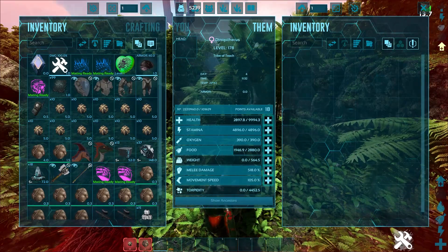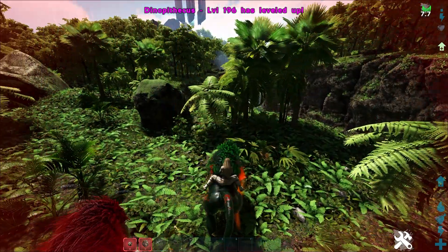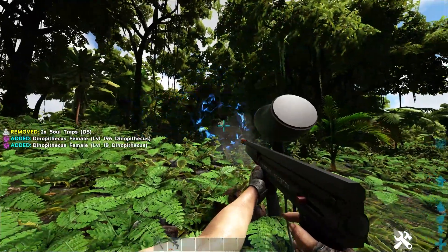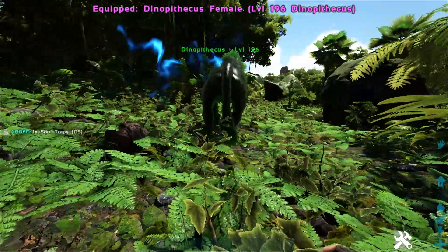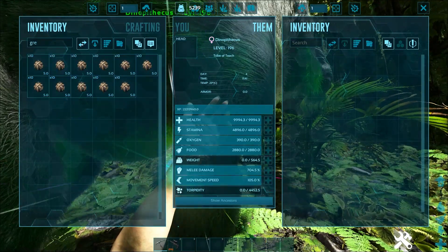I'm going to crank up that melee damage a little bit just to see what we can get — I'm sure you can get much better than this one since it's only a 100 tame. They have some pretty nutso stats. I want to go ahead and bring that guy back to full health — there's the 196, let's drop him out and boom, full health again. They can hold grenades and they can also hold poop.